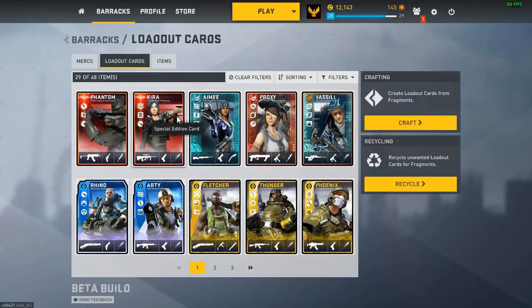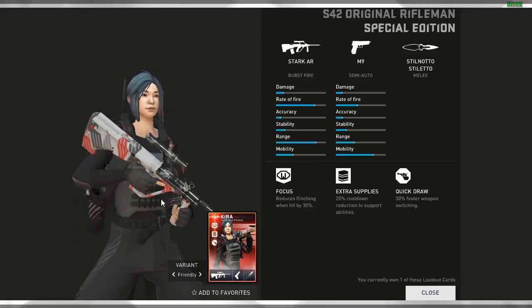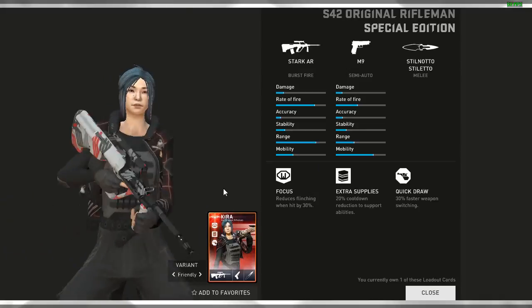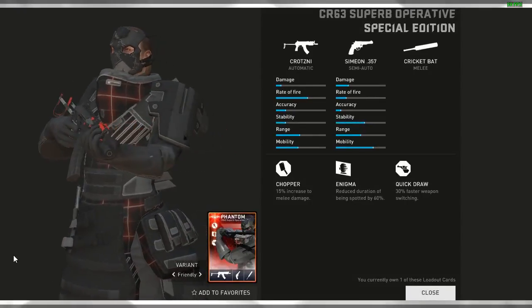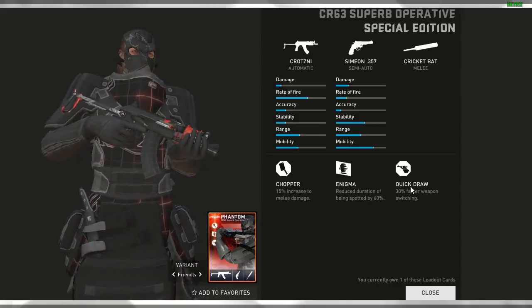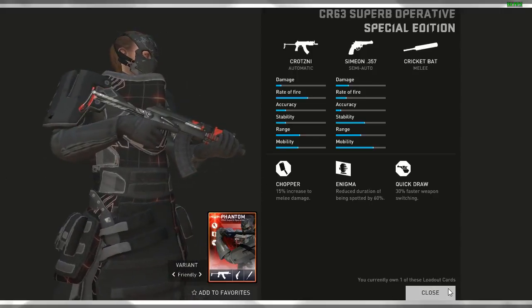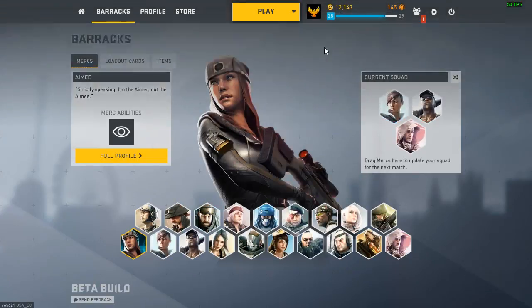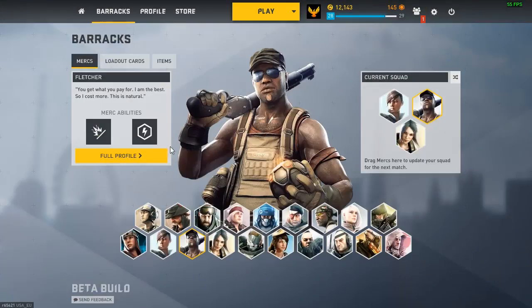Coming to the rank season 2 loadout cards — first I got this Kira, really good. Not the best Stark AR loadout but the combination with M9 is why I use this more than my gold loadout. Actually the gold loadout for my Stark AR is much better, but you want to be somewhat different in the lobby. Also a pretty decent Phantom loadout card — the CR63 with the Crotiny and Simeon. The good thing is it has Enigma and Quick Draw, that's why I've kept it. For my current setup it goes this one and Fletcher for engineer, and for medic it's either Phoenix or this one.